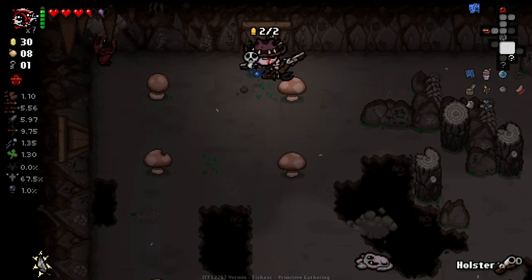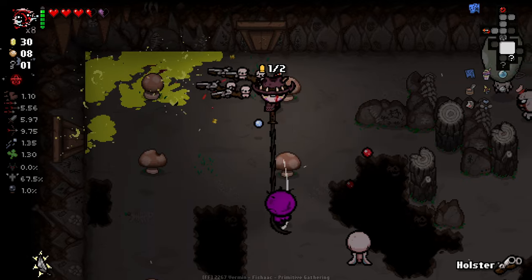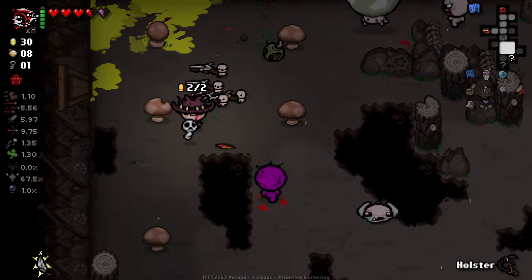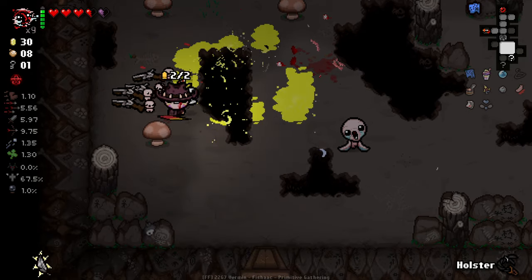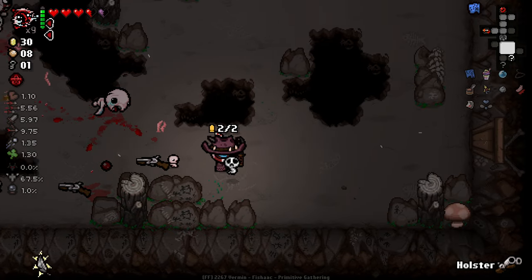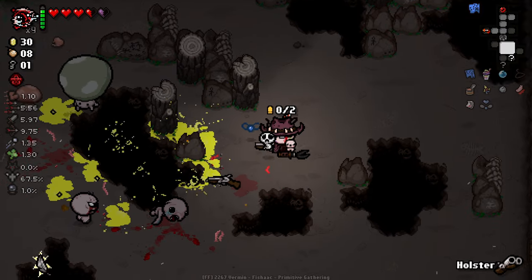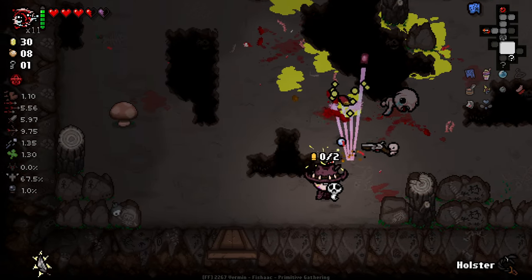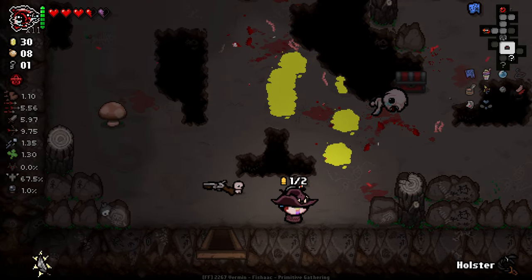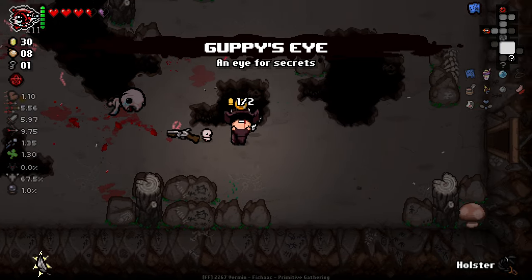Too scary to activate that. No Bob's Rotten Head — these enemies have been absolutely horrible for us so far. Having Vault ready again, but I'm not doing it with this HP. Guppy's Eye, potentially kind of nice.